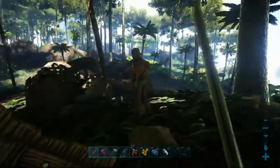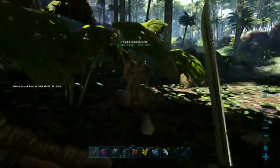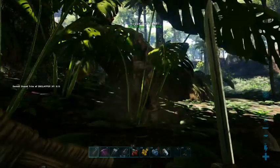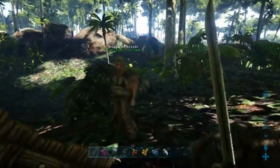Humans can also harvest berries. Gather berries. Humans can also harvest thatch and wood. Harvest this tree.